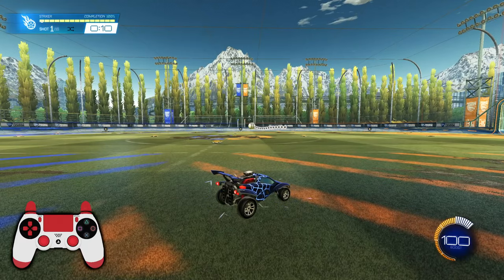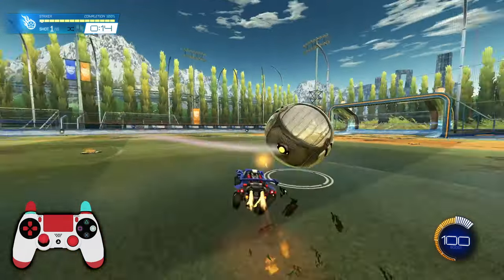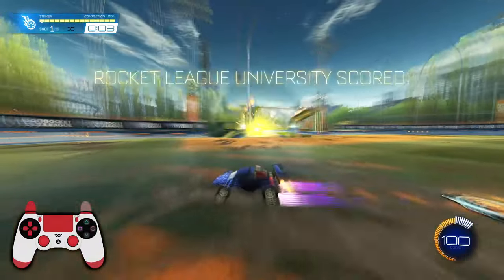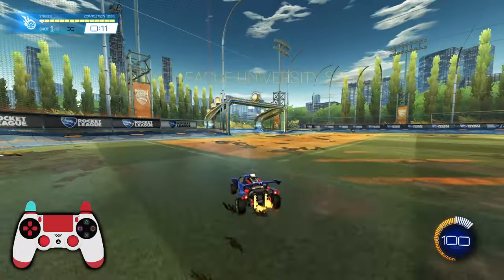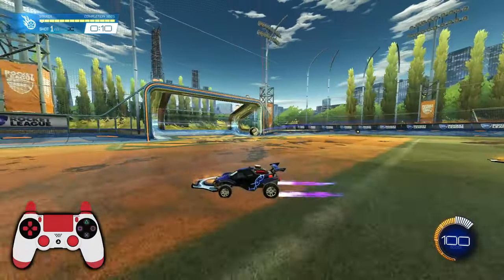If you really want to make it as powerful as it can be, you can wait for the bounce — wait for the bounce right there — and then hit it with the fender. That is truly the hardest you can hit the ball in Rocket League: catch the ball in the middle of a bounce and hit it with the fender. That is the most efficient way to shoot the ball.